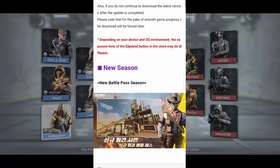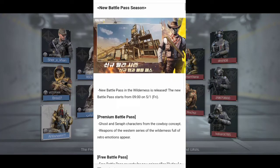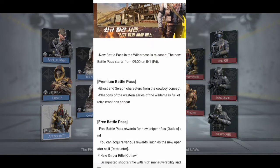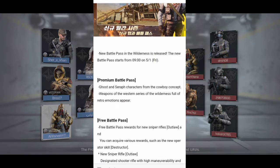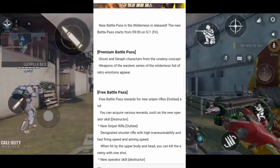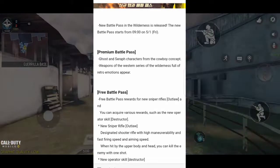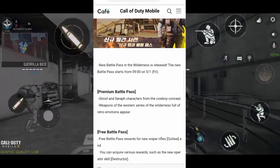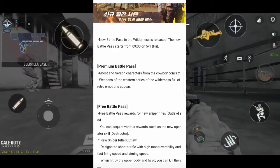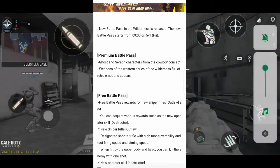Let's start. The first thing is the new battle pass season. The new battle pass season is called Wildness and it will start from 9 a.m. on April 1st. In the premium pass we are going to get Ghost and Syrup characters from the cowboy concept, and weapons of western style — full of retro emotional appeal. I've already shown the weapons and characters in a previous video, so go watch that if you haven't.